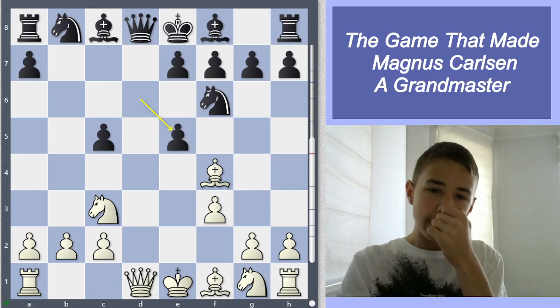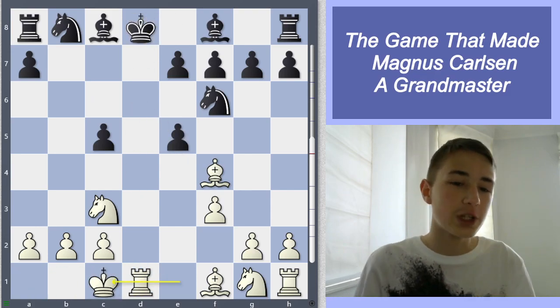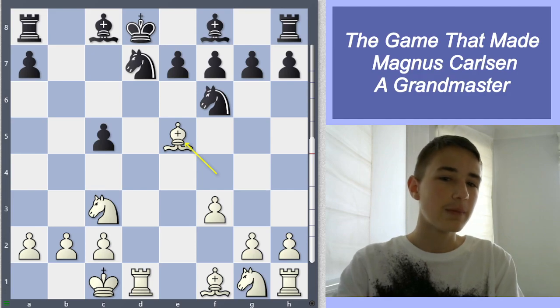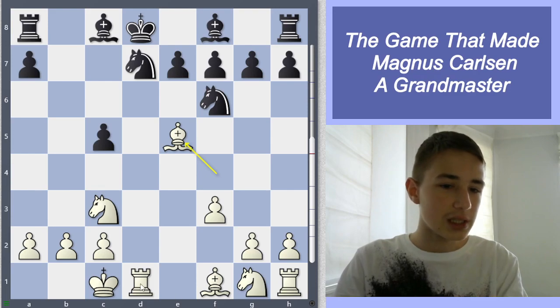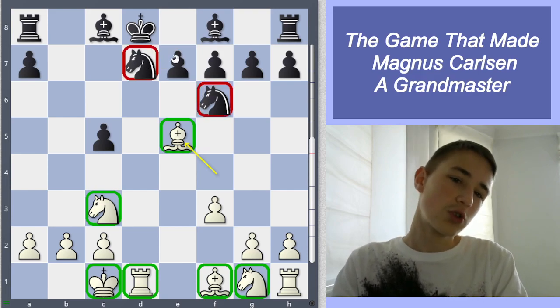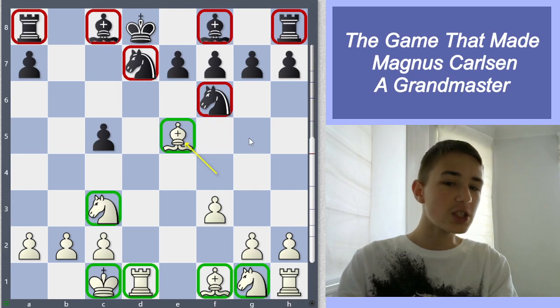His opponent took dxc5, Magnus took back, then takes, and then castled. Also very important — it is a check, so his opponent has to waste time playing knight d7. Then we take. So far Magnus has got his pawn back, and as you can see, his development is much, much better. His pieces are just much better than his opponent's pieces, because most of his opponent's pieces simply cannot move. Magnus is already slightly better.